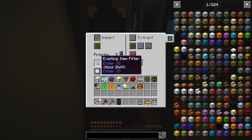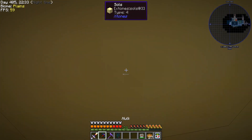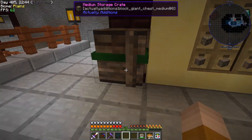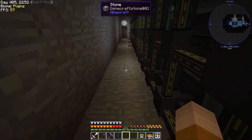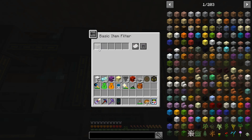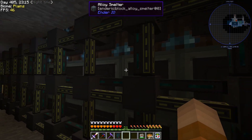This in here, I put an existing item filter for whatever was in here. All the ones on the top have only an insert on the green channel and a filter for whatever I'm filtering. For example, this one is going to do iron, this one is going to do gold, and so on.